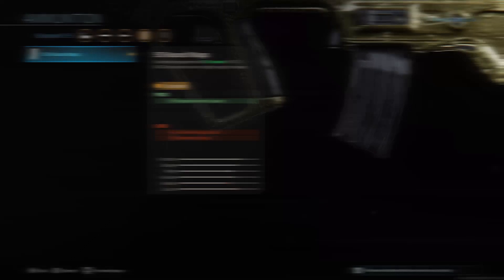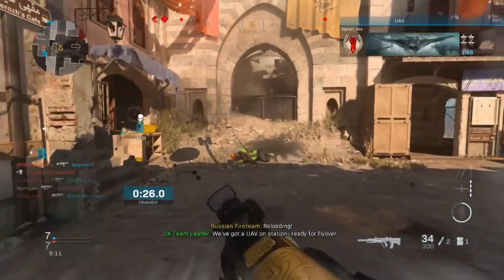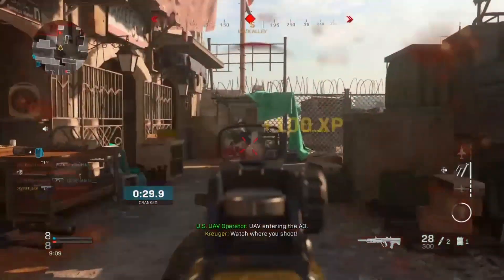Moving on to the ammunition, you want to use the 50 round mags. Having 50 bullets comes in handy when running into multiple enemies, plus having a large ammo capacity from the start helps you stay on long streaks.